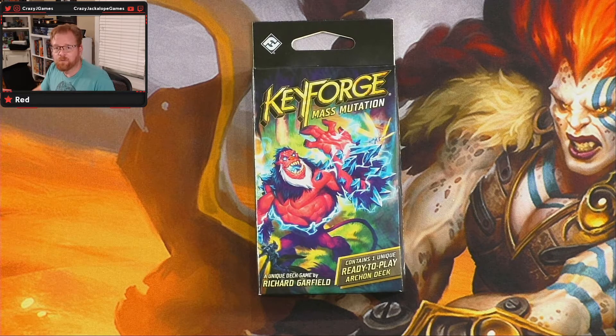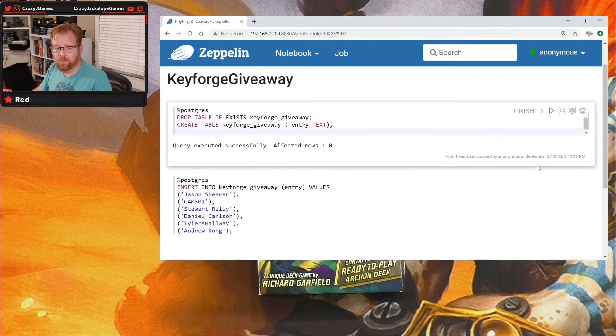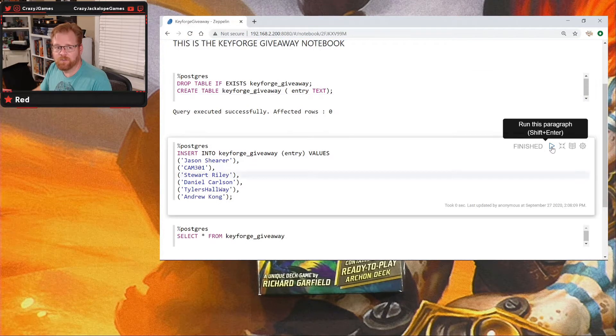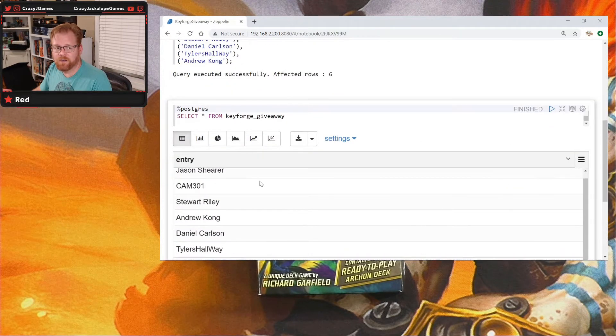We're going to flip over to my program here and set up our giveaway table. We've got six entries this week, so let's add them all to the table. We put six rows and we're going to select to make sure we've got six folks in there. We've got Jason who won last week and was our double winner, and then we've got five more people in there.